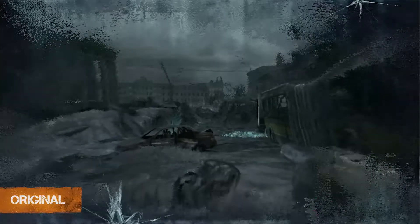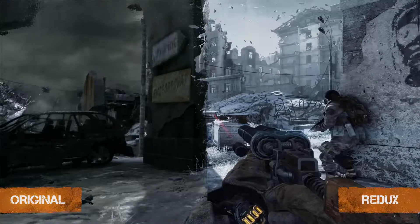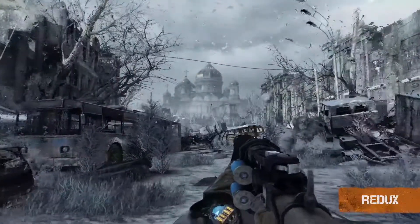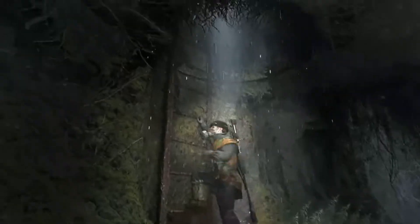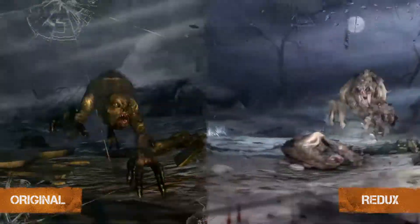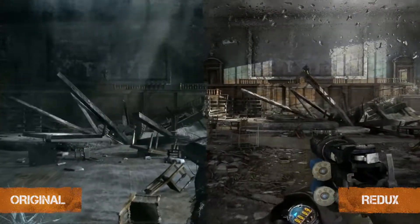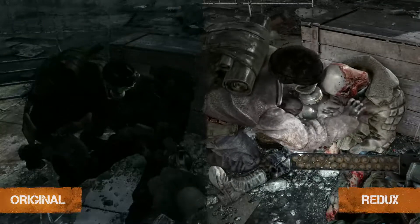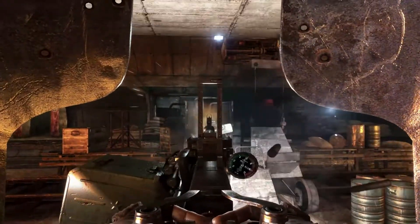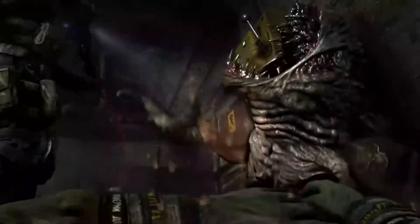Metro Redux uses the latest iteration of the incredibly powerful 4A engine. The previous generation console versions had to compromise on graphical fidelity, but with the advent of the PS4 and Xbox One, the hardware in the living room is now capable of delivering that original high-end PC experience. On both PS4 and Xbox One, the frame rate is now a rock-solid 60 frames per second, while the native resolution has almost tripled over the previous generation of hardware. Redux pushes three times as much, twice as fast, with superior visual quality. PC owners can enjoy 4K resolutions and even further enhanced visuals if their hardware allows.